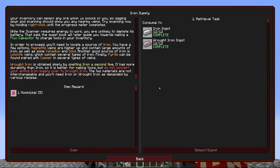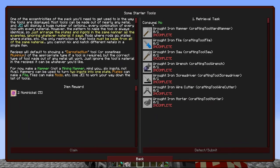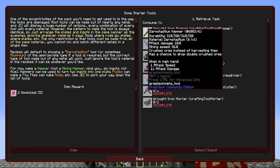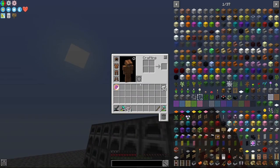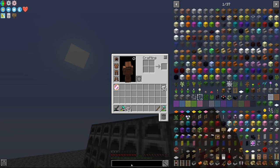Going back to our quests, we need 'some starter tools.' We need to make a hammer, wrench, file, screwdriver, saw, wire cutters, and mortar — all out of wrought iron. With JEI, when you hover over an item on the side, you can press A on your keyboard to pin it.